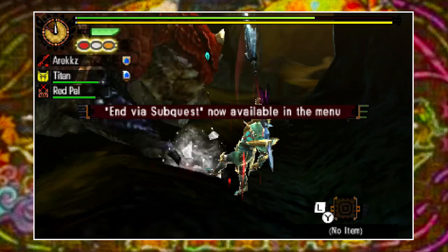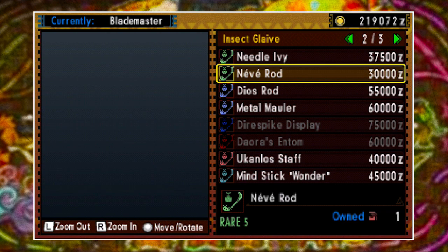To begin with, let's purchase a new glaive. I'm going to go with the Xamtreos one — the Nave Rod. It's one I currently don't own so I want to add it to the collection, and it's also a cutting type glaive.